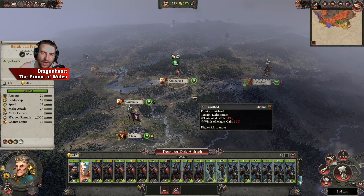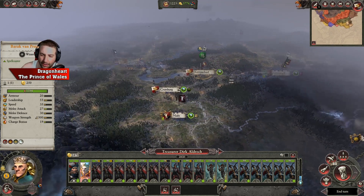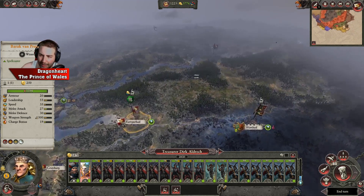Hello my friends, my name is Dragonheart the Prince of Wales and welcome to episode 9 of my Mortal Empire campaign. In the last episode we took Tala Beklan.